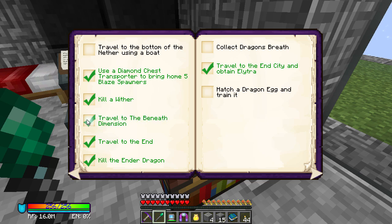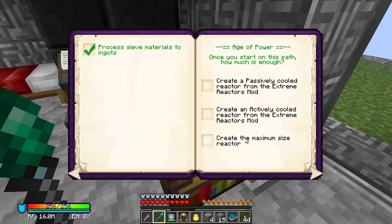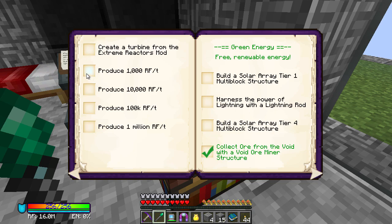Use a diamond chest transport — I think I've done that. We've traveled to the Beneath — not done that yet, that is something we will be working on soon. I never automated the opening of it but I don't think I'm going to mess with that. Automate storage of all pieces and chunks from an automatic sieve — I don't think I've done that really, but I've gone past that point.